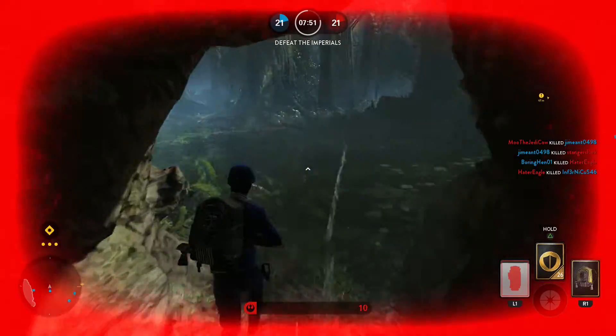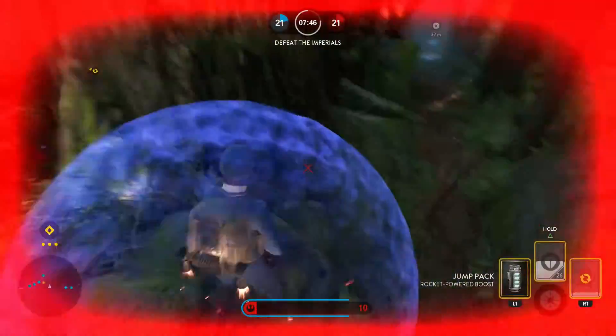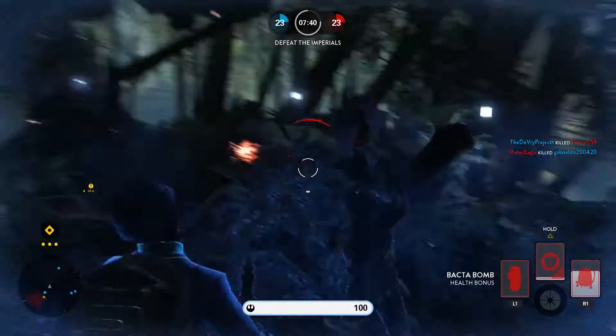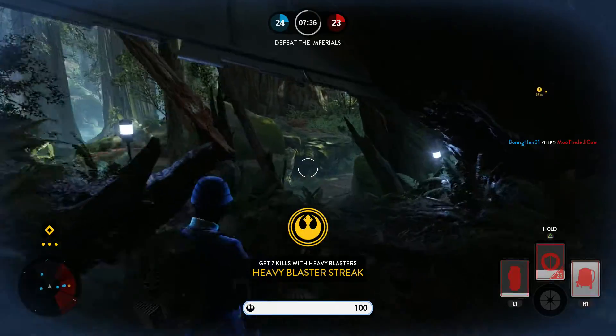On to tip number 3: be aware of where your teammates are on the mini map and don't get too far away from them. This is a really important tip and a lot of people don't think about it too much, although if you've played a lot of FPS games or a lot of Battlefront you may have done it unconsciously.